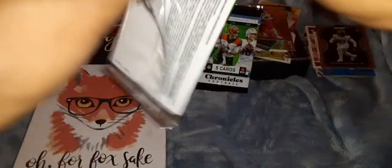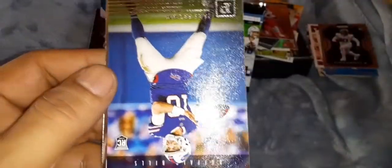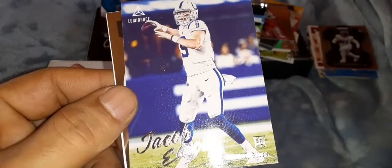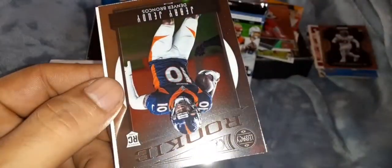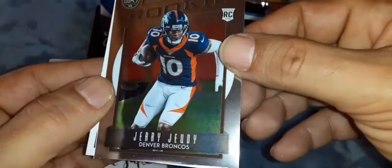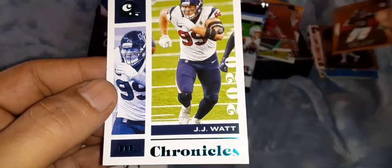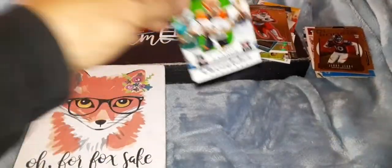Two packs to go - getting an autograph of Robbie Anderson out of 99, a Justin Herbert Luminance, and a Panini Black of Joe Burrow. Miles Sanders. That is a Jake Fromm. And Jacob Eason back behind that on a Luminance. Jerry Judy on the Legacy Chrome, rookie card. And last card is JJ Watt - is that the teal parallel?